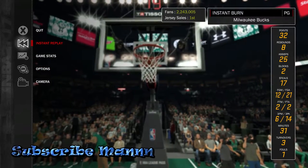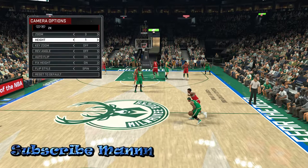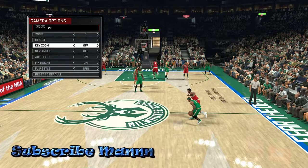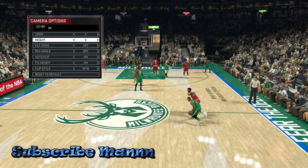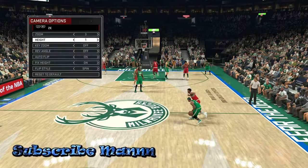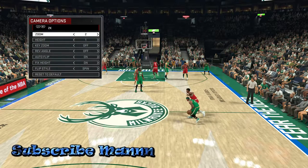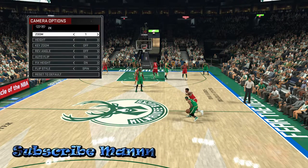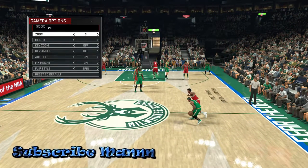Once you go to your My Career, go to your camera and change it to what you want. I have mine on Zoom 3, Height 1 — I like mine low to the ground. I use Zoom 3 because you can see almost the whole court and it looks smooth. For the flip style I have it on Spin, but I might change it to Cut because Cut seems a little faster. On Spin in My Career, sometimes when you steal the ball you end up going out of bounds.